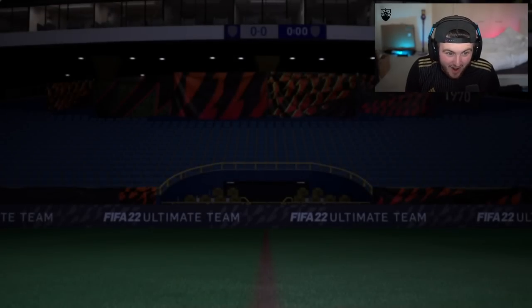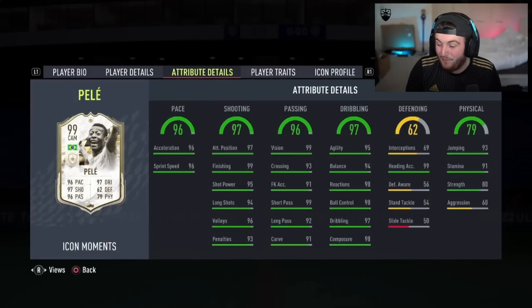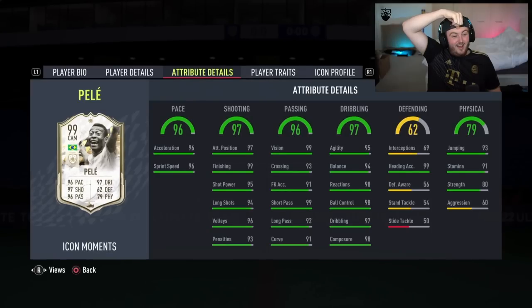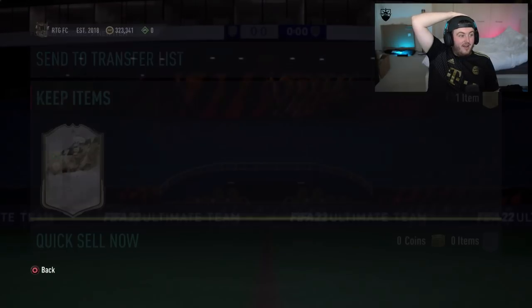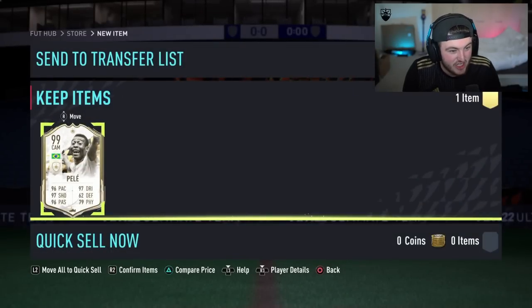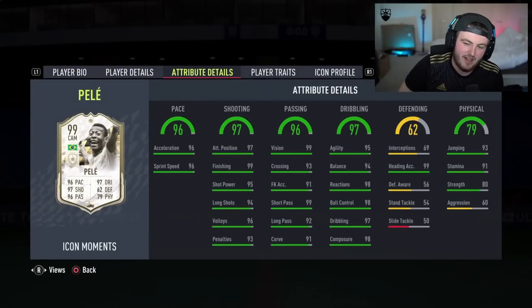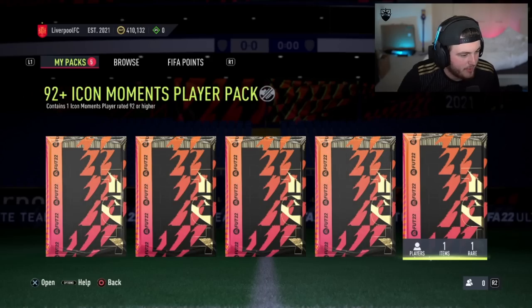We've just packed a 99 Pelé. 99 Pelé. There is no way. Oh my word. Wow. I honestly don't know what to say. 5.5 million coins. 99 Pelé. I genuinely don't know what to say. 62 defending — that's fodder, discard him in my opinion. Oh my word, man. That is just crazy. That is absolutely crazy. It's going to be very hard to beat that. I don't know how you beat 99 Pelé. Maybe 97 Ronaldo is like the only way you can beat him, but that's not going to happen.